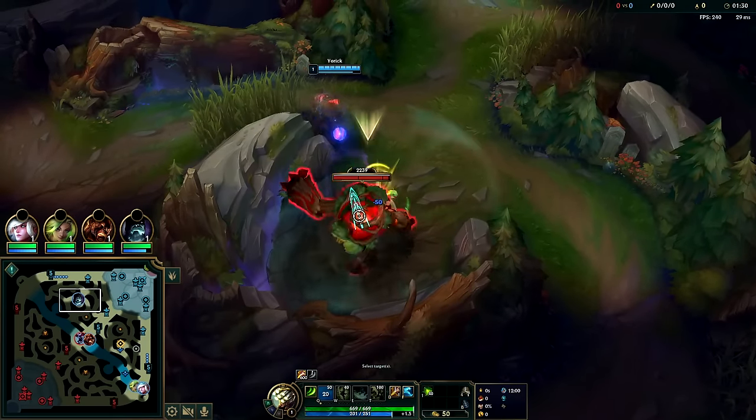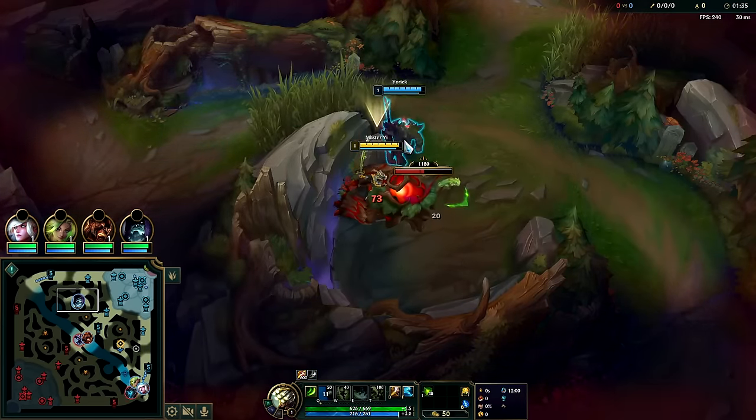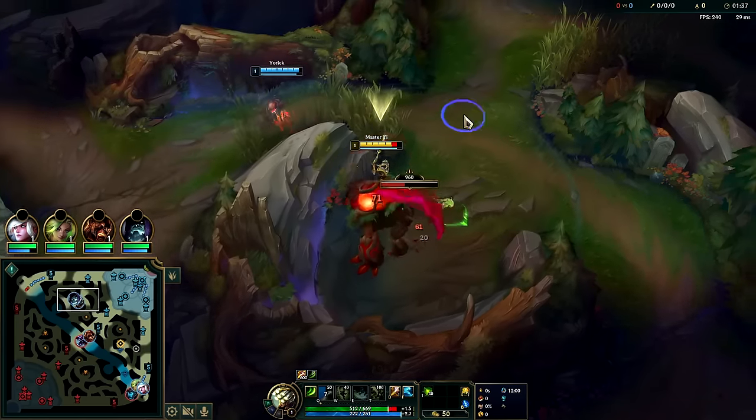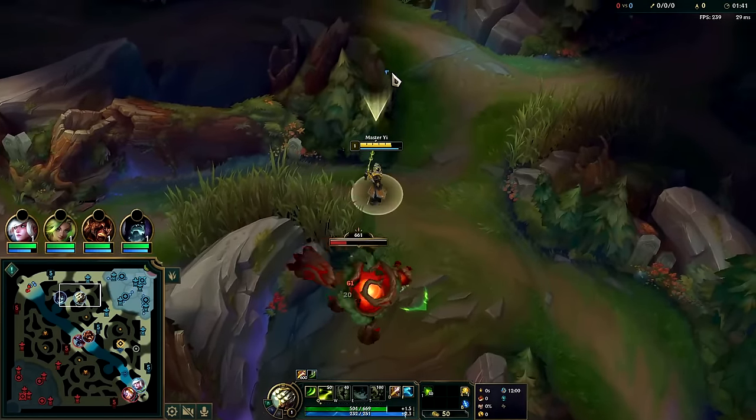You can go for Flash or Ghost. If the enemy team has cage champs you should go Flash. If they're not really cage champs then Ghost is better because it's a lower cooldown.